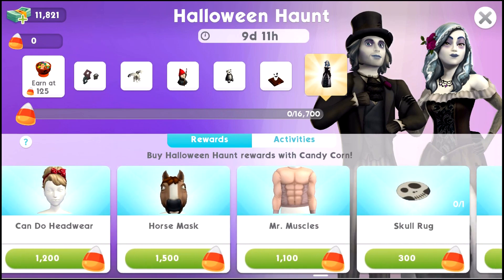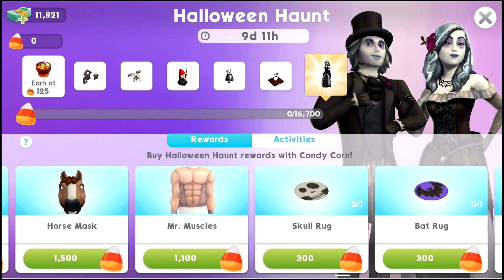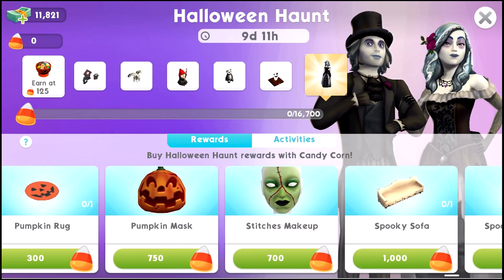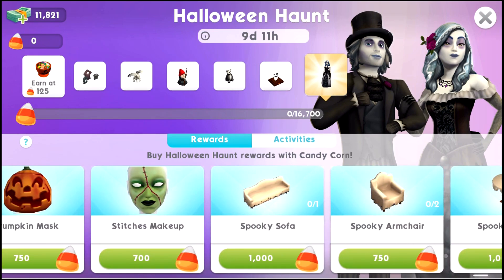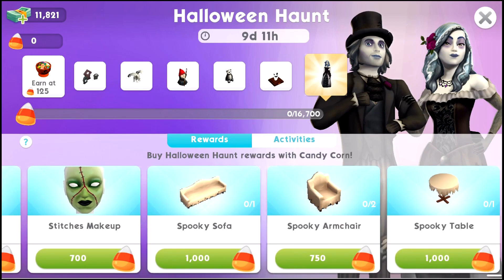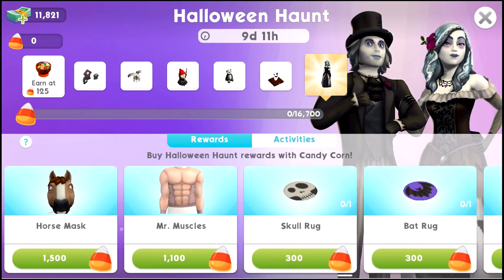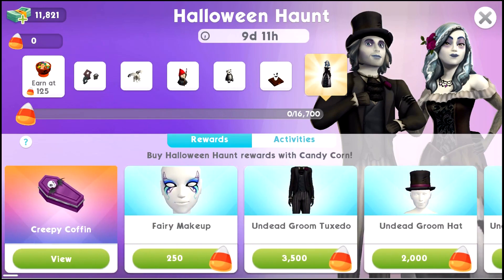The camo jumpsuit with the headwear - that's from Bowling Stuff. The horse mask - we don't have that in Sims 4, can we please have that, Sims team? And then there's the rug, pumpkin mask, stitches makeup - yeah, that looks like Spooky Stuff furniture as well. I am so keen to unlock all of these.